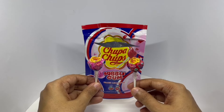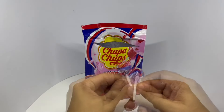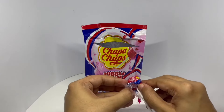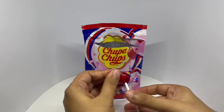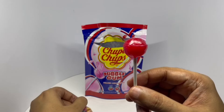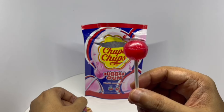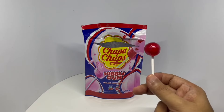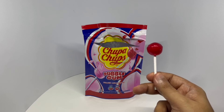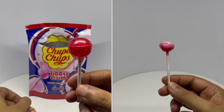Let's try the cherry one. That's an amazing color — you can see the bubblegum too. That's a really nice cherry lollipop. Looks like you get a big piece of bubblegum too. Yummy lollipops. Quite nice. That's how much bubblegum you get.